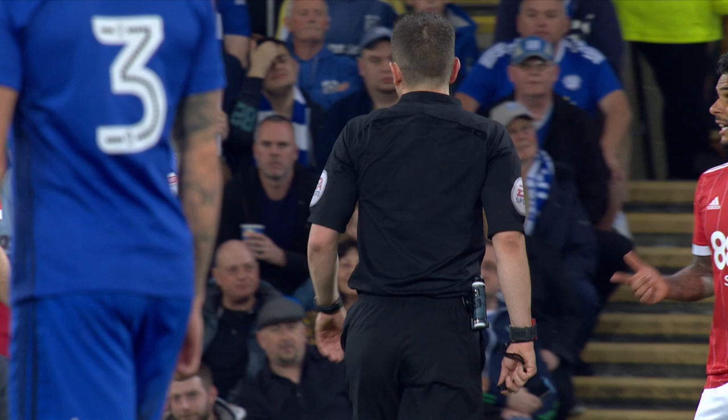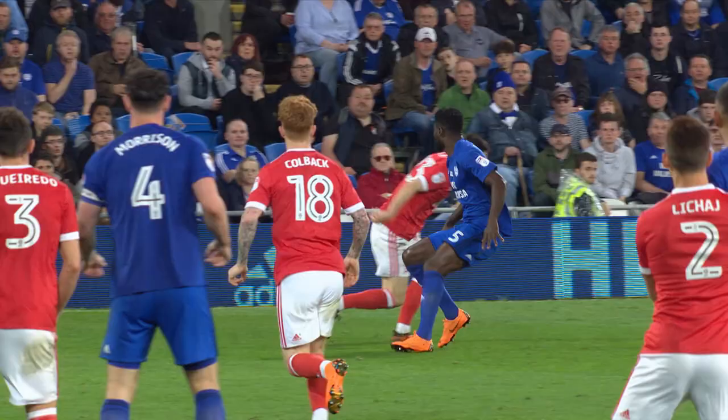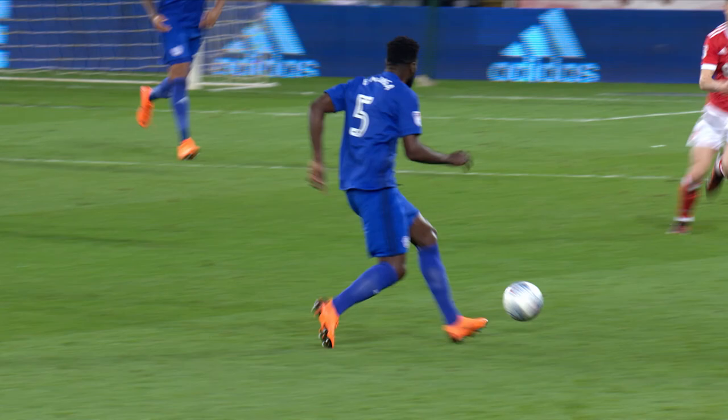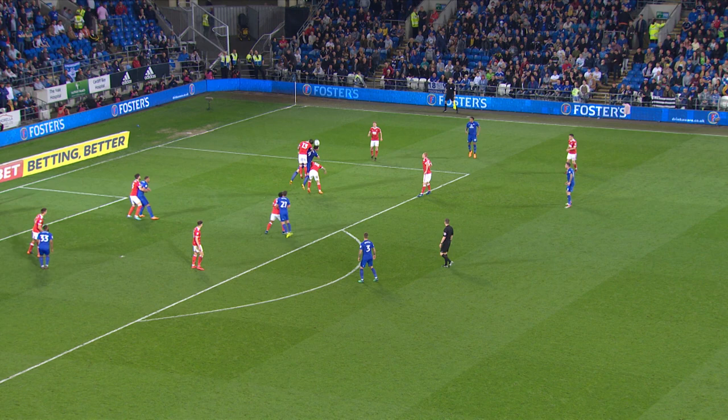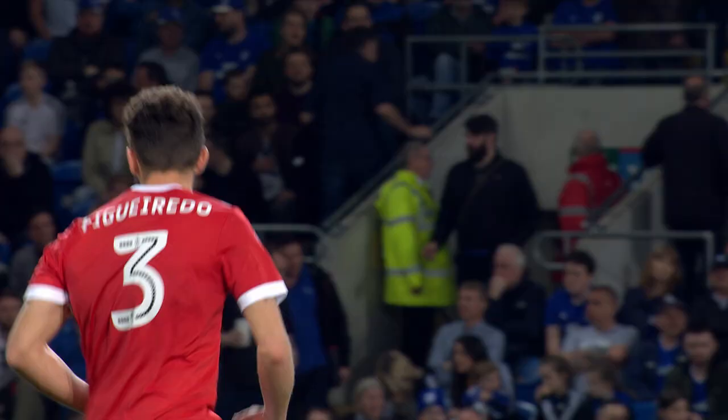So it's going to be a throw in to Cardiff, 15 yards inside the Forest half, far side in front of the Ninians stand. Cardiff attack, the Canton End to our left. Gunnarsson — massive throw into the area. Morrison heads it on, it's cleared away. Rawls gets it forward, still not away. But there was pushing by Zohor on Figueiredo, and that is a free kick to Nottingham Forest.